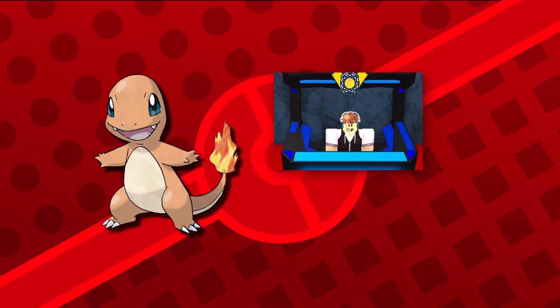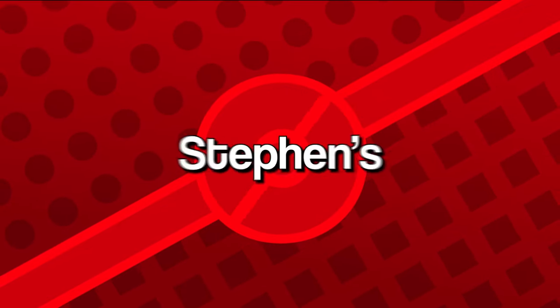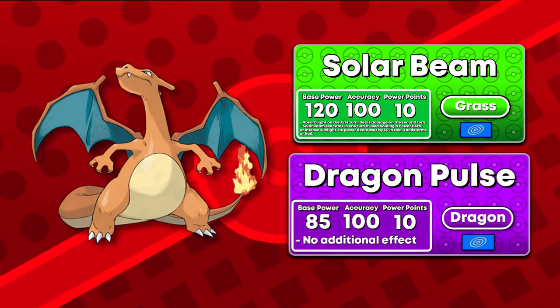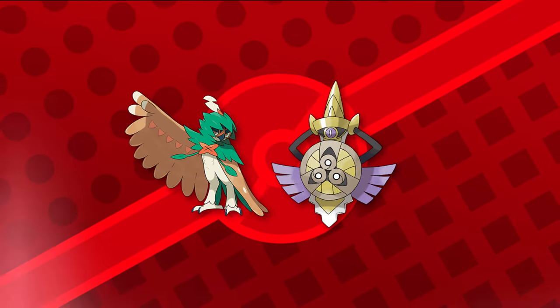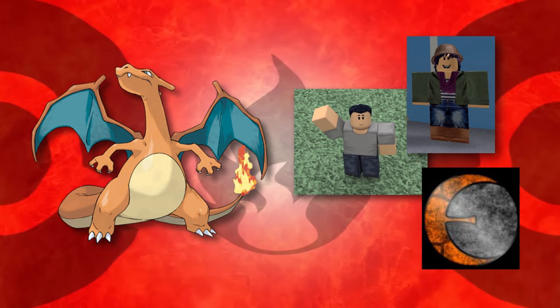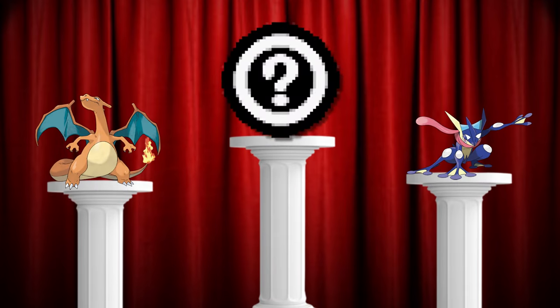Charmander annihilates Chad and Sebastian if you teach it Dragon Rage at level 16. It stands a good chance against Steven's Skarmory. Charizard could sweep Ryan's team if you get Solar Beam and Dragon Pulse before the sixth gym. It destroys Fizzy's team. Charizard could sweep Zeke's team if you teach it Focus Blast, and it's strong against Captain B's Decidueye and Aegislash. Charizard could perform phenomenally well against your rivals and Team Eclipse with the proper moveset, but it doesn't perform as well as the number one Pokemon on this list.